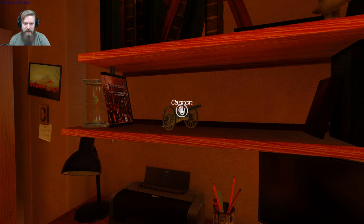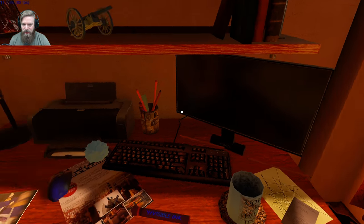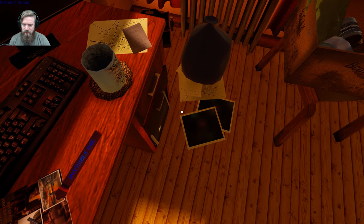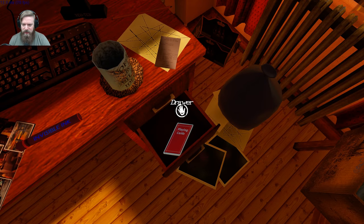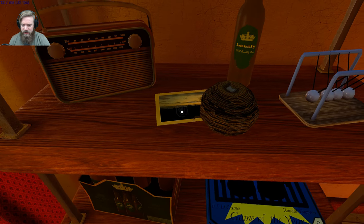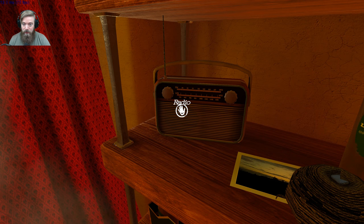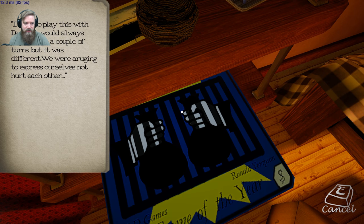Alright, let's see here. Got a nice cannon. Anything I can't take, I'm just not gonna. Now, how do I see my inventory? That wind — I'm not loving that. Hey, some playing cards. They're at a very odd angle. Can I crouch? It's just a computer. I don't want to go near the window again, but I have to because I've got to check out this scene. Ball of string. I used to play this with Dana. We would always argue after a couple of turns, but it was different — we were arguing to express ourselves, not hurt each other.